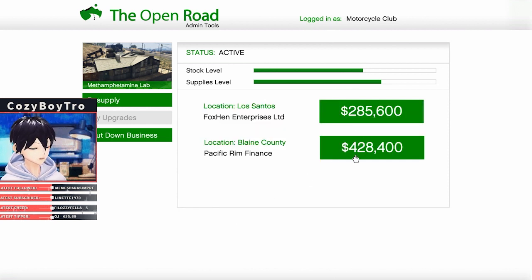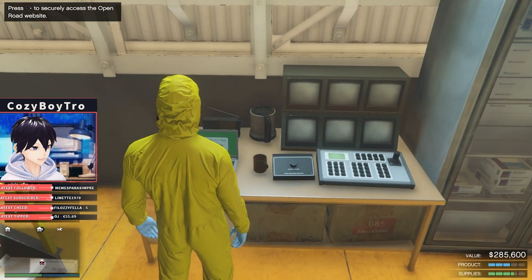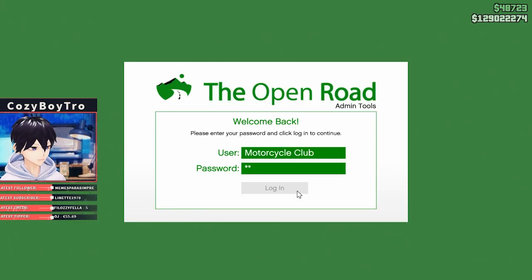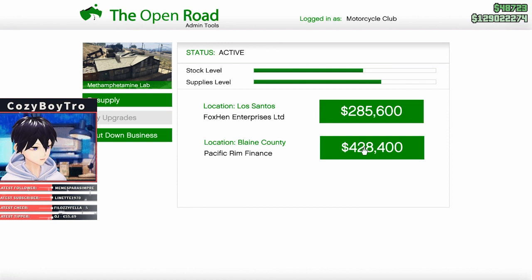When you do your sale, you always want to sell to the further location. There are two different locations where you can sell. As you guys can see, my stock is valued at $285,000. However, I can choose to sell it to a further location, which is farther away in Blaine County in the north of the map, and then I can sell it for a lot more.